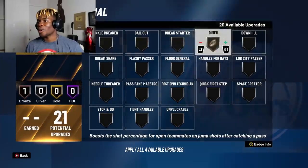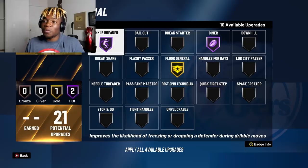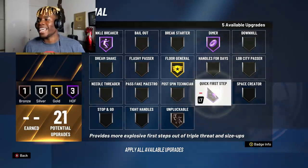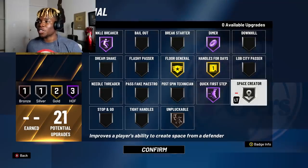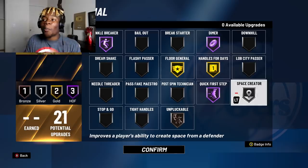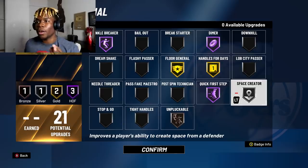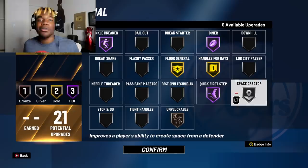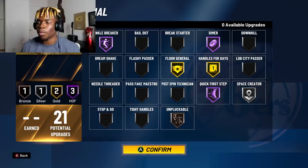For my playmaking badges: dimer on hall of fame, floor general on gold, ankle breaker on hall of fame — I'm dropping people. The way unpluckable was last year, I might go back and forth with it, but I'm putting it on bronze just because they did me dirty with it last year. Quick first step on hall of fame — I'm going to be speed boosting everywhere. Handles for days on gold and space creator on silver. This lineup is nice. It all depends on how 2K tunes things — high handles was super nice last year but then they patched it. Space creator combined with ankle breaker on hop steps, you can catch ankles and go crazy. I might swap between dimer and floor general depending on who I'm playing with.